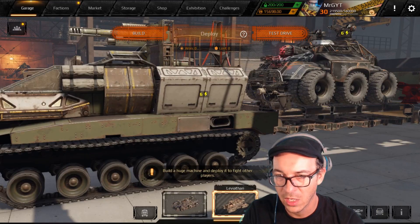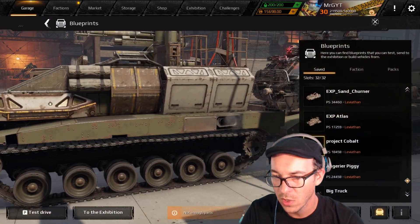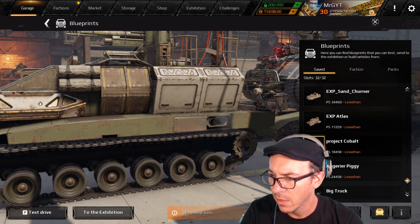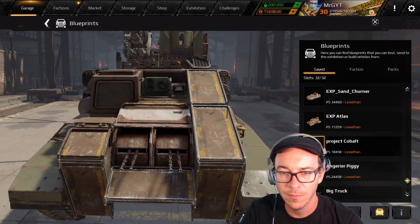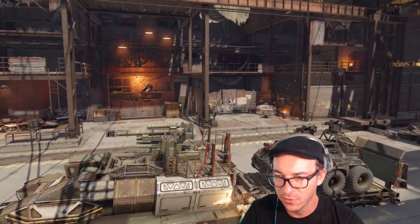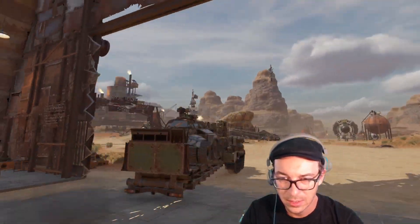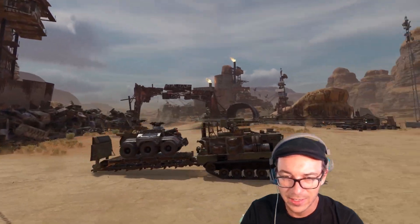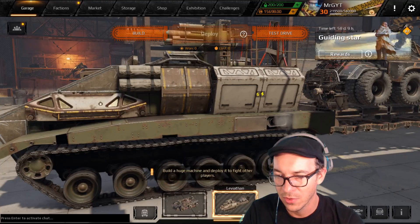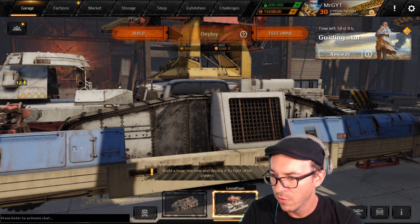Here we have — which one is this now? This is Project Kobold. Let's take a peek at this one, give it a drive. Look at that — it's towing like an APC, a Ravager APC. Very cool, just dragging it like a trailer. A little deployable trailer — look at that, very very cool.